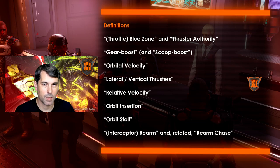We will begin the definition section by talking about your throttle's blue zone and thruster authority. The blue zone of your throttle sits roughly at the middle of the overall velocity indicator of your ship, and it applies regardless of whether you are in flight assist on or flight assist off. The closer you are to the middle of the blue zone, the more responsive your ship is on all dimensions — it will roll faster, pitch and yaw faster, lateral thrust in either horizontal or vertical directions faster, and accelerate and brake at a greater rate. Consequently, the closer you are to the center of the blue zone, the higher your thruster authority is. Thruster authority is at its minimum when you are at the overall maximum speed of a ship or when you are at a standstill.